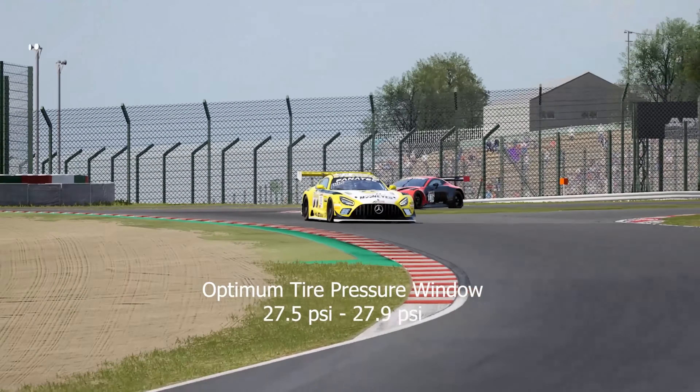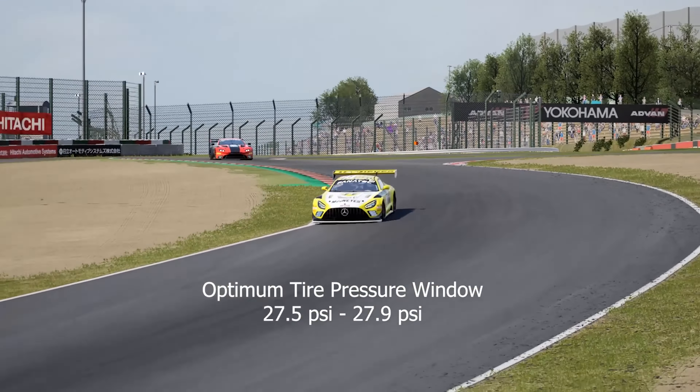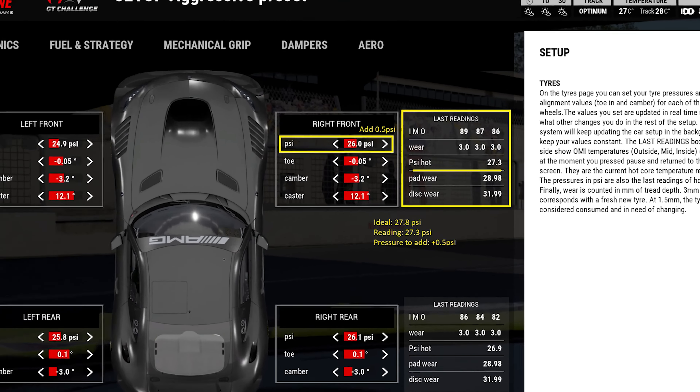To do this, load your setup — it can be the game default — and drive for at least 3 laps until your tire pressure stabilizes. Return to pits and check the tire pressures. If you are 0.5 PSI under pressure, for example, simply add that 0.5 PSI into your setup.